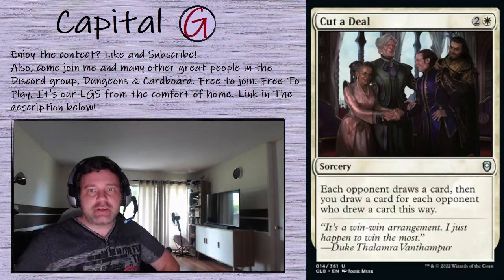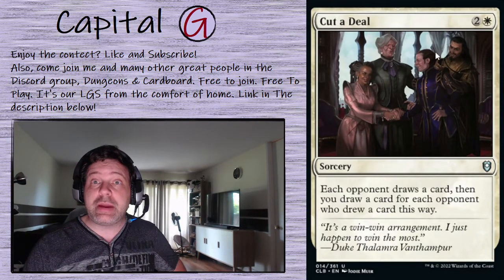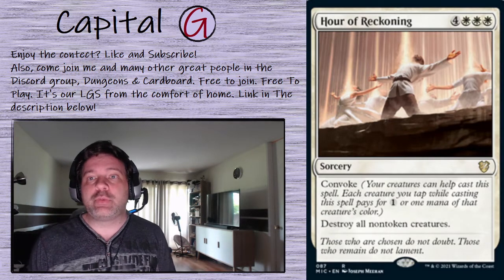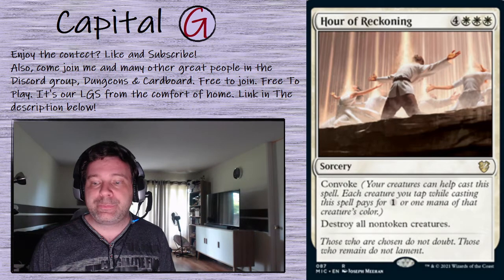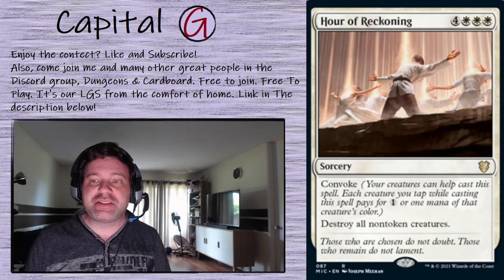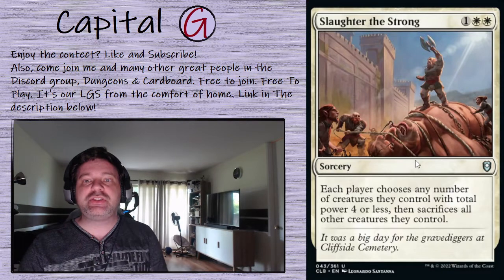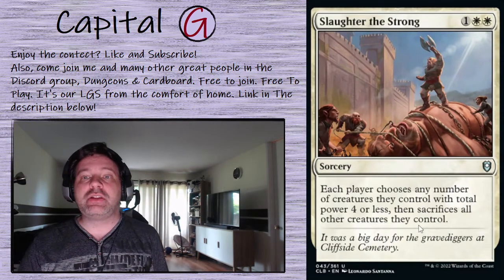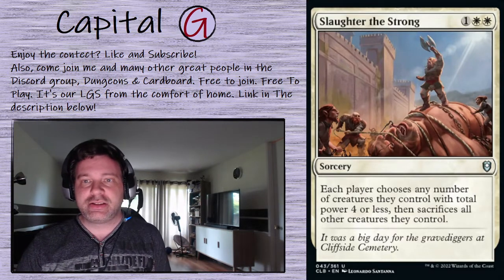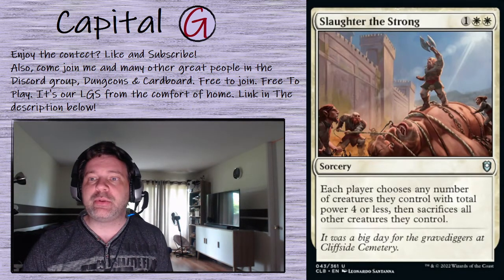Some sorceries: I want to try Cut a Deal — each opponent draws a card then you draw a card for each opponent who drew a card this way. For white and 3 mana, that's conceptually three cards. Hour of Reckoning: a great board wipe in a token deck — destroy all non-token creatures. As long as our Abdel's on the battlefield when we do this, we get all the value from the exiled stuff coming back. Slaughter the Strong was clutch for me: each player chooses any number of creatures they control with total power 4 or less and sacrifices all other creatures they control — a very efficiently costed board wipe at 3 mana, very flexible and in our favor.